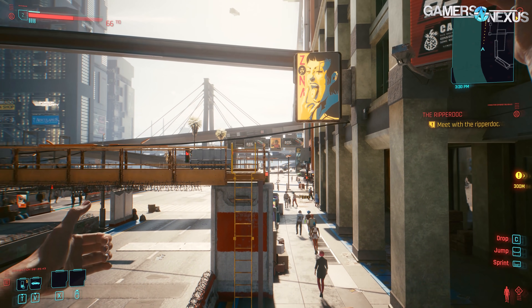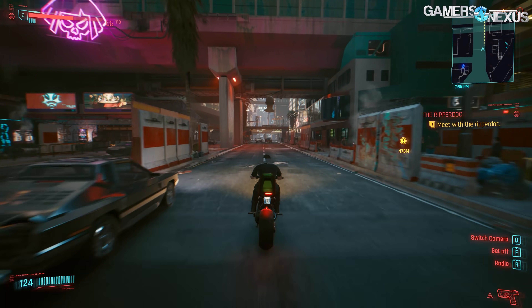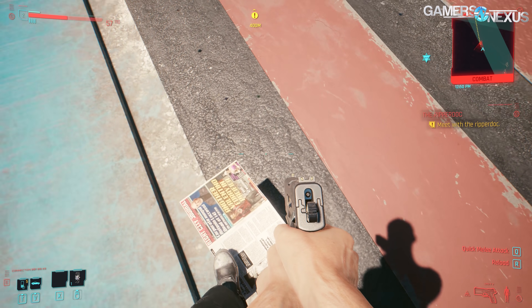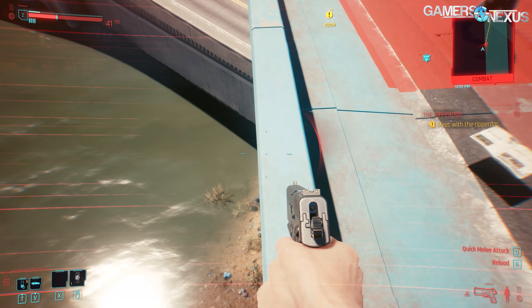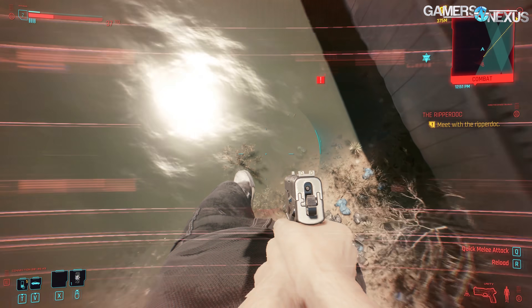It's just buggy enough that your character might randomly T-pose pantsless, or you might find floating newspaper that you can jump on. Either way, we're going to be looking at the numbers today for the benchmarks, including 1080p at low, medium, high, 1440p at medium, and high as well. And we'll be looking critically at frame times for some key CPUs.